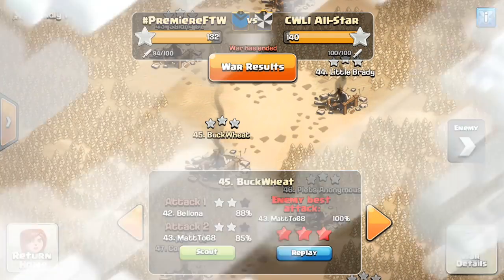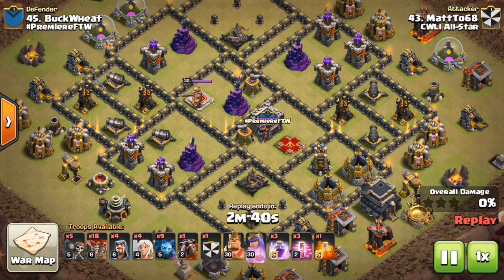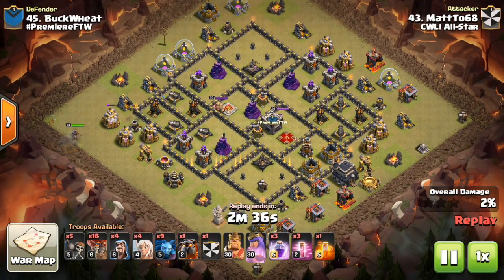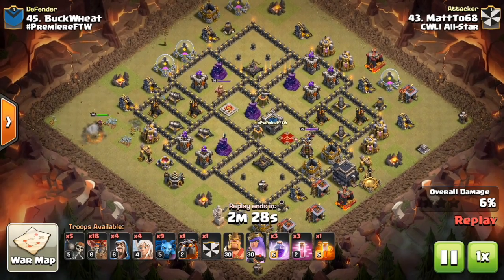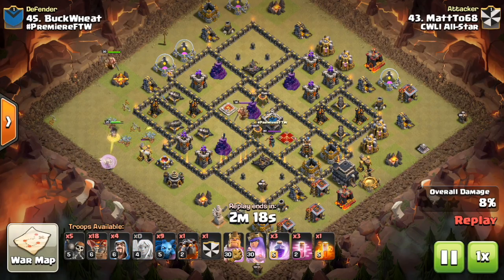Number 45 is our next one. Buckwheat defending. I'm not even taking a look at who the attacker is, but for some reason I seem to get the same person twice, just by chance. There were a whole lot of Laloon attacks I could have chose, but I decided to do a Queen Walk Laloon because it has that extra complexity to it with the Queen Walk.